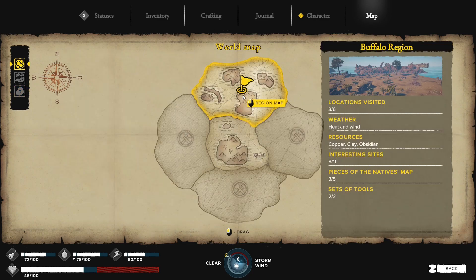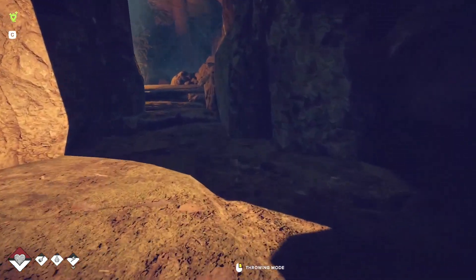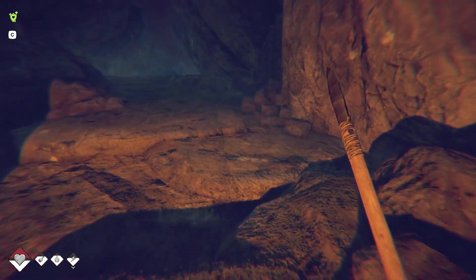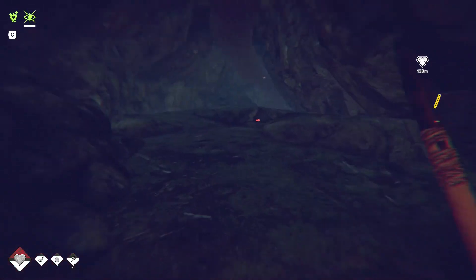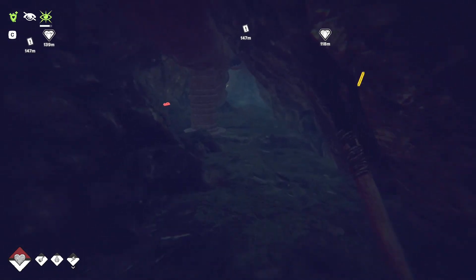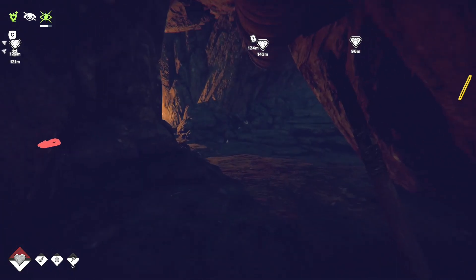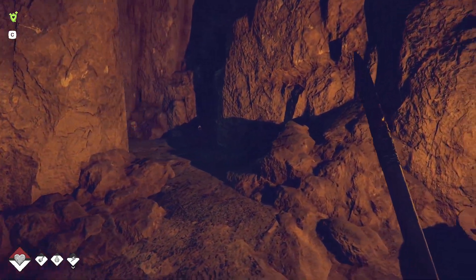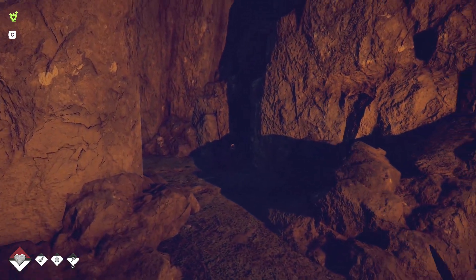There's still one more island, and three more interesting sites and two more pieces of native map. We don't know what they're used for, but we should definitely explore the cave here. May need a torch. There is one more findable - and this is why I brought my pickaxe. You'll need a copper pickaxe to get through to the end of this.